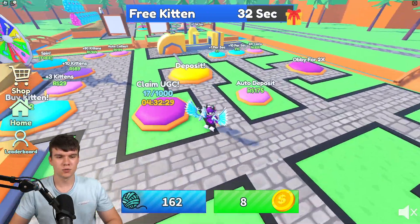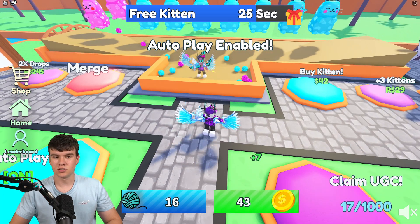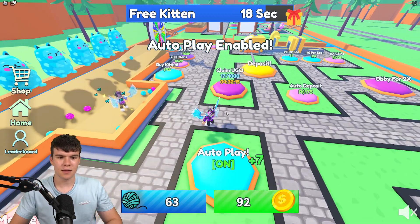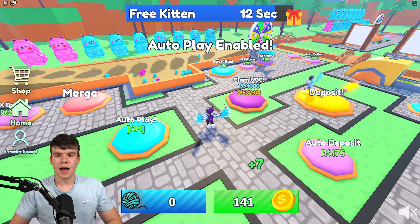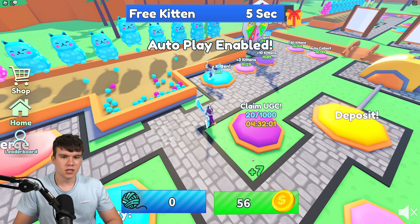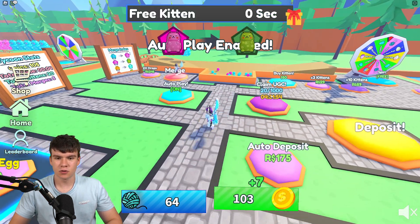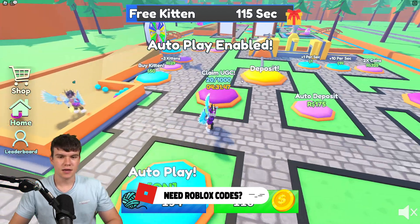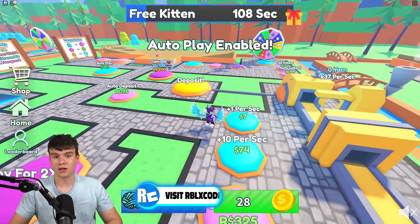How are you going to do that fast? There's an autoplay feature which you can turn on and play AFK. That'll definitely help you out a lot because then you don't technically need to be in the game actively. The autoplay feature will automatically buy kittens and merge them. You guys will probably actually be able to get up to 1,000 while the autoplay feature is still on, because it's literally doing all the steps — buying kittens, merging the kittens, and depositing.